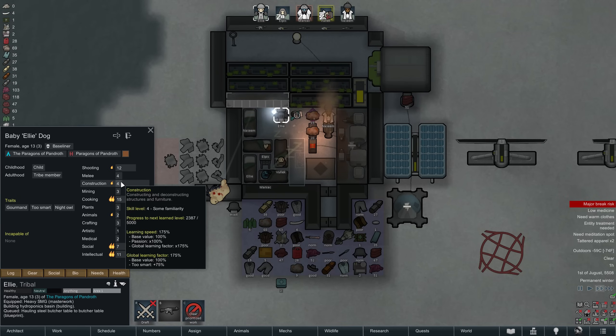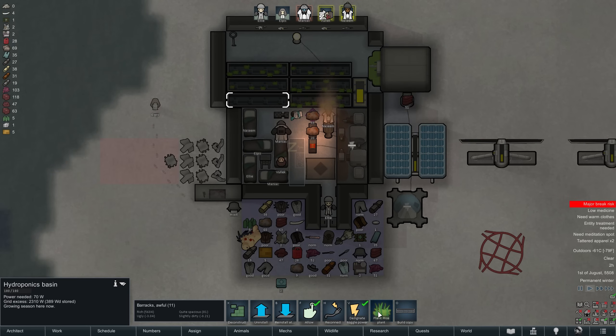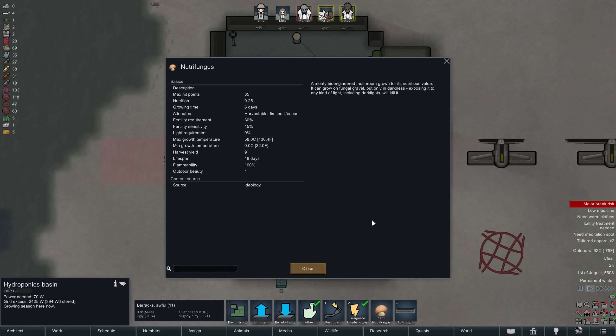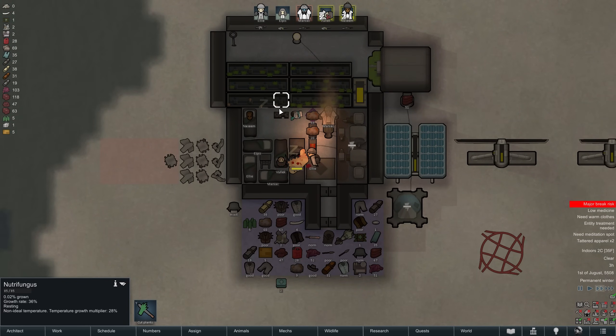In the meantime we have gathered enough materials to construct the next hydroponics basin. With a construction skill of 4, Ellie can barely construct these herself, and we are now up to 6 of them. I decided to attempt to plant Nutrifungus instead of rice in this one — and in theory it's a great idea, because unlike rice, Nutrifungus will not need light from the sun lamp, so hydroponics basins with Nutrifungus could allow us to save a huge amount of energy, even though rice is still the king of hydroponics in terms of nutrition yield.